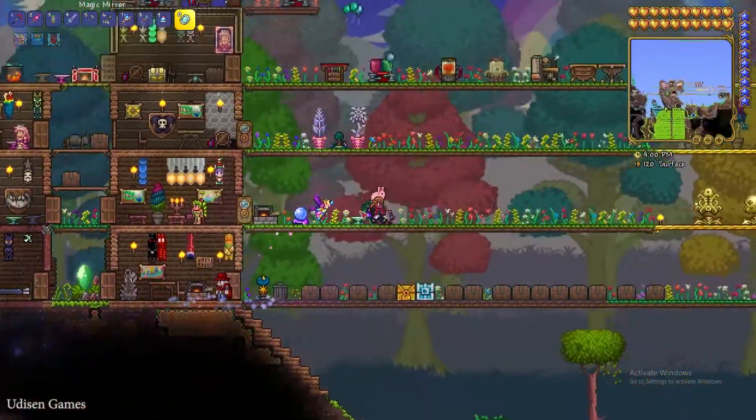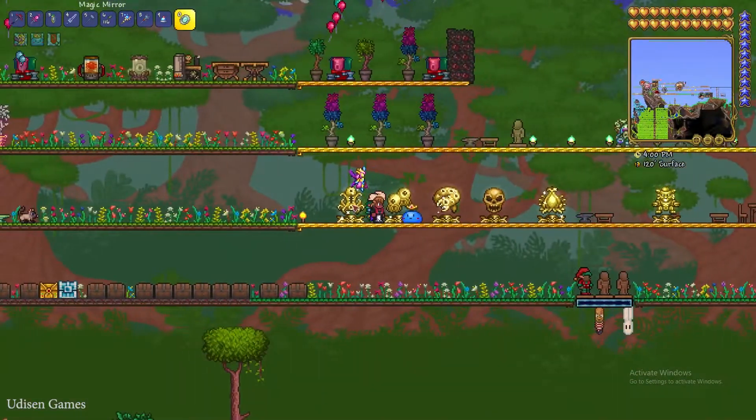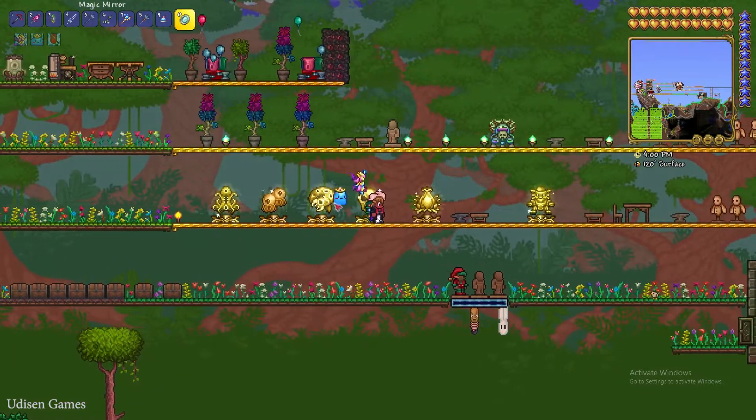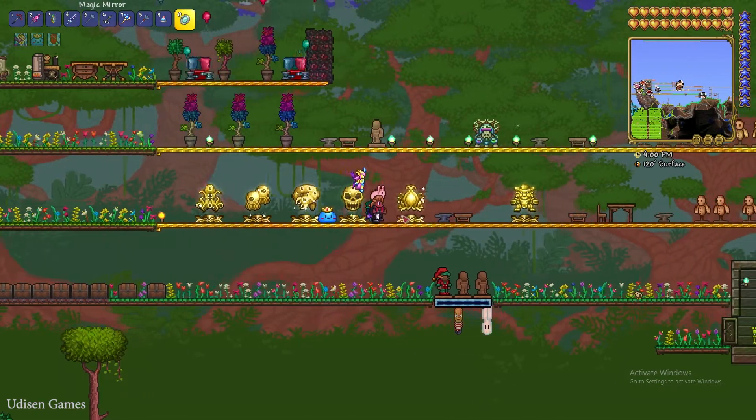As usual, you must kill several bosses before you begin working with these wings. Option number one: kill Wall of Flesh, then kill the Twins, then the Destroyer, then Skeletron Prime, and Plantera.